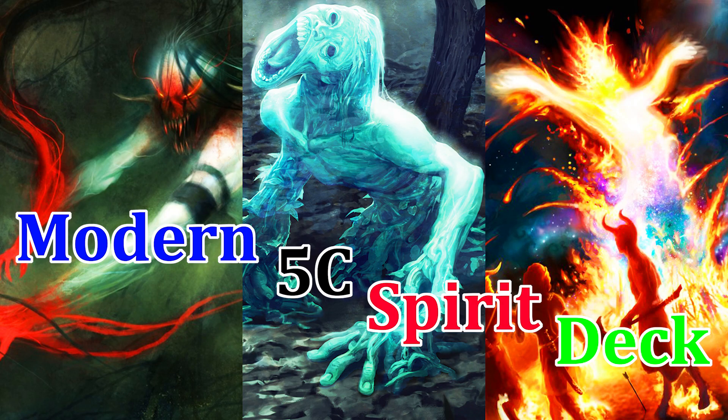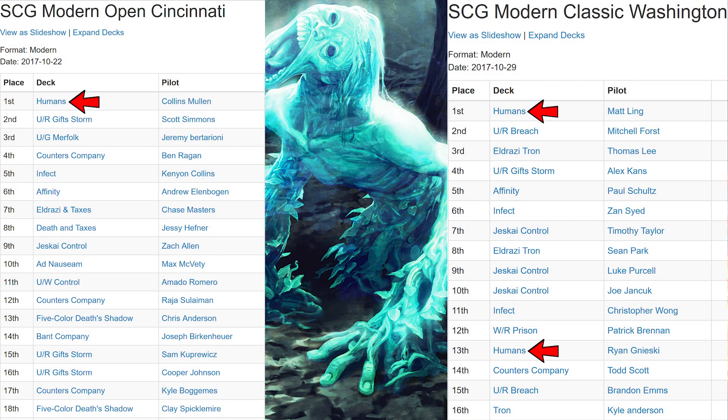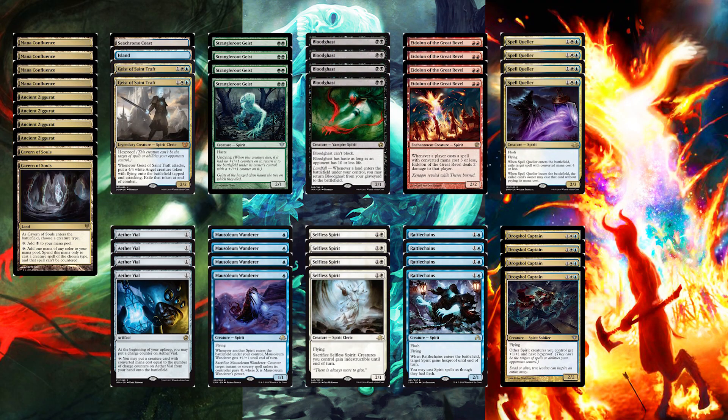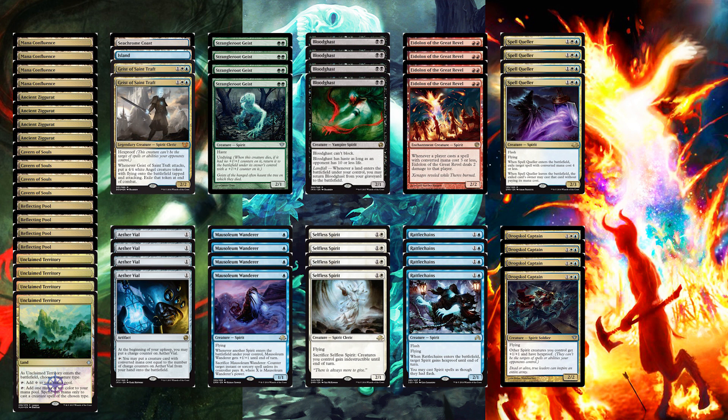Unclaimed Territory is great for five color tribal decks, and given its success in our recent five color human deck, it raises the question of how many other five color tribal decks are now viable. Since tribal spirits is one of my favorite tribes of all time, I figured why not try and make five color spirits work.